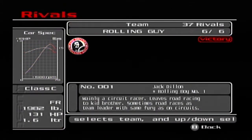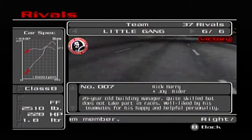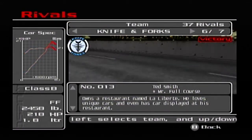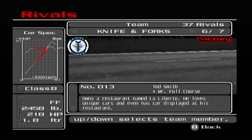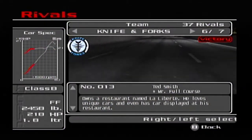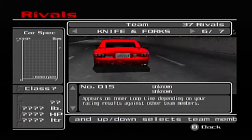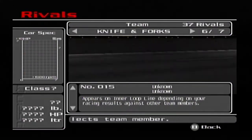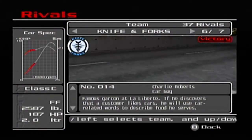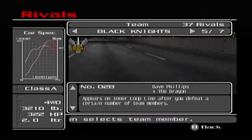I'll show this off really quickly. These are the rival guides, which you probably remember from the first part. Notice this — I only beat six drivers from Knife and Forks in order to get the leader. I would have actually had to lose or draw to get this person up here. This game kind of purposely wants you to sometimes not always win, but I just can't do that to myself.